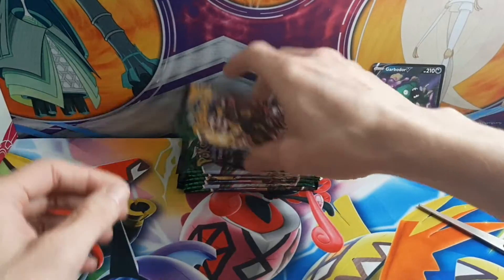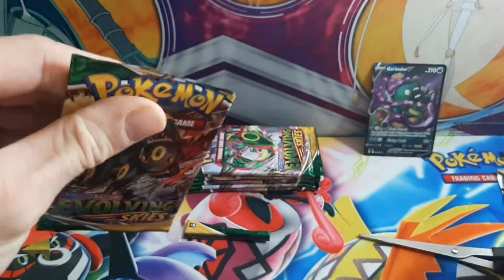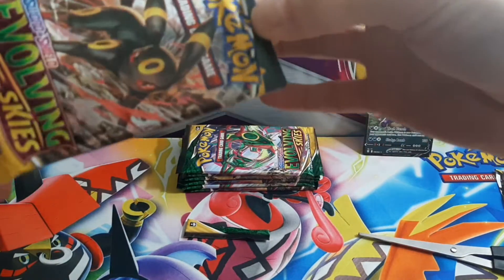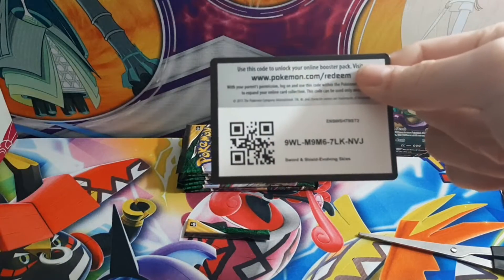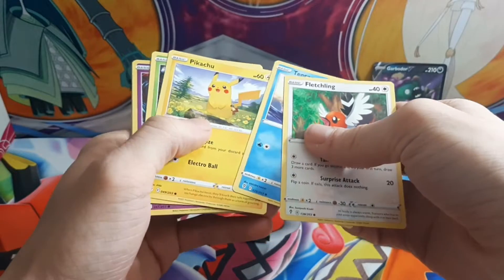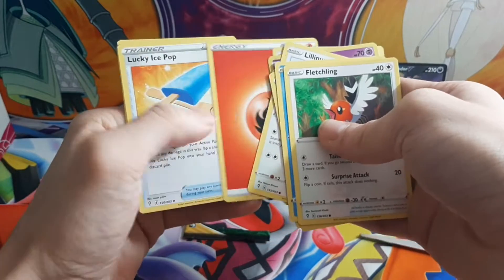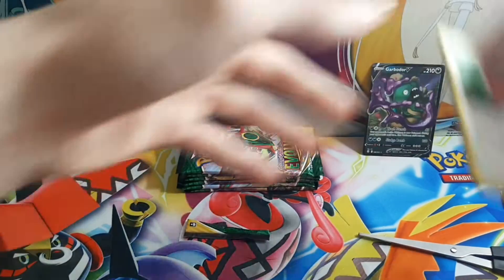Starting off with a Garbodor V. Alright, that's not bad. I got to remember the codes are facing this way this time. Let's skip through this one real quick — there's Pikachu, but nothing too special.